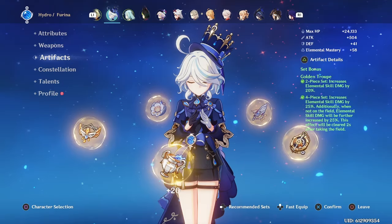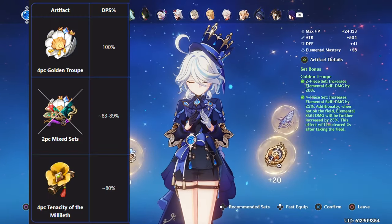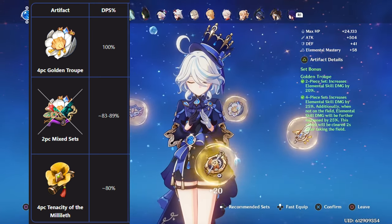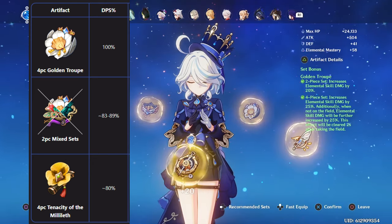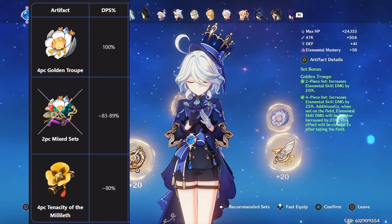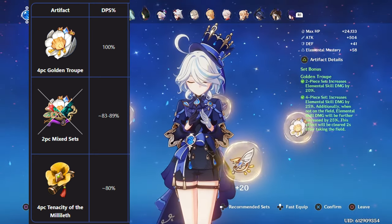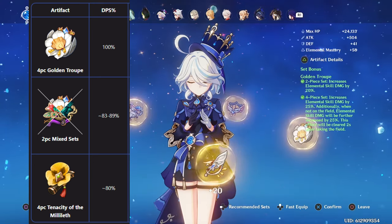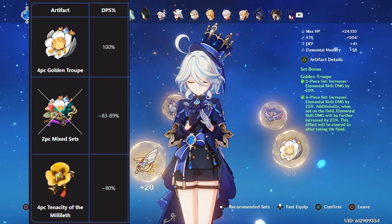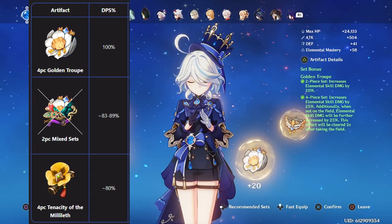For Farina's artifact sets, Golden Troupe is easily her best set for damage. The only alternative is 2-piece 2-piece options, but Golden Troupe is far enough ahead to be worth using even if your substats on it aren't the greatest. Tenacity of the Millelith is also usable on Farina — in most cases it won't be worth it over Golden Troupe, but in teams where Farina's personal damage isn't as important and most damage comes from an attack-scaling unit, if no one else on the team can use Tenacity, then it can be fine to use it on Farina.